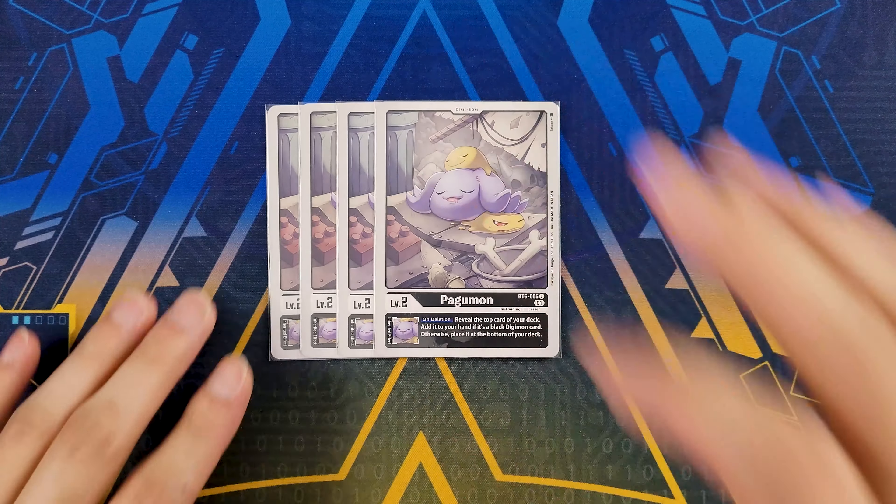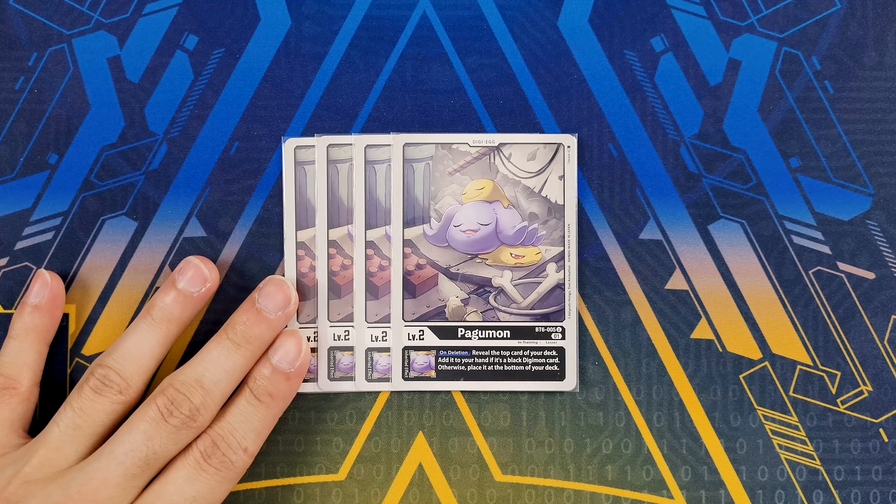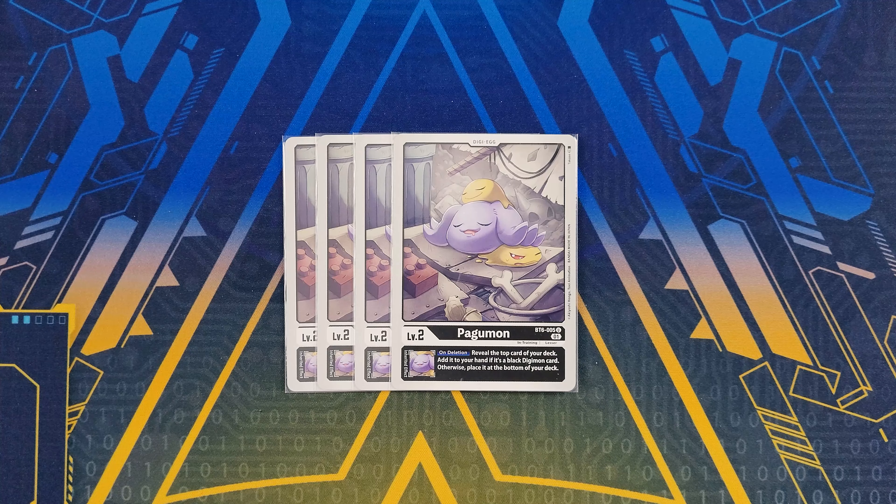For digi egg cards, we've got four copies of Pagumon, which has that on-deletion effect letting you reveal the top card. If it's a black Digibomb you get to add it to your hand, otherwise it goes back to the bottom of the deck. You'll be chipping away with your rookies quite often when you Digibomb into it, so having that pseudo-draw is always really good for the deck. It's still mainly just the best generic black egg you want to be running.